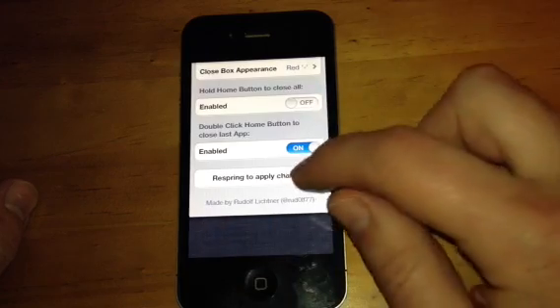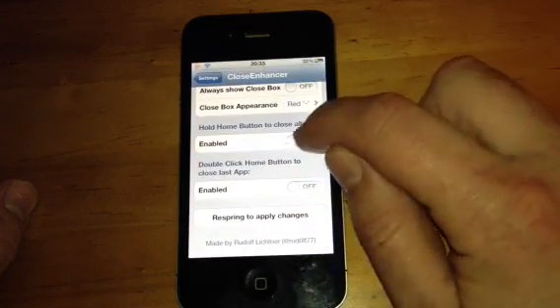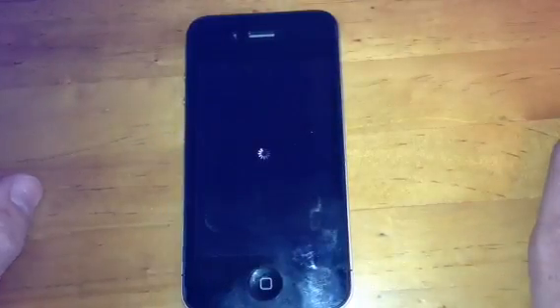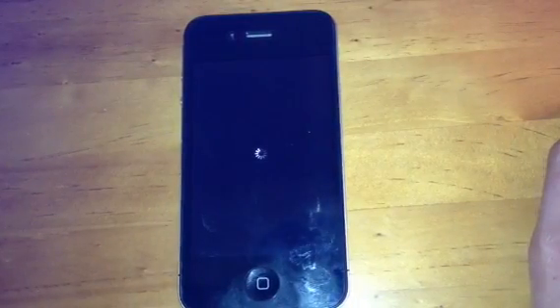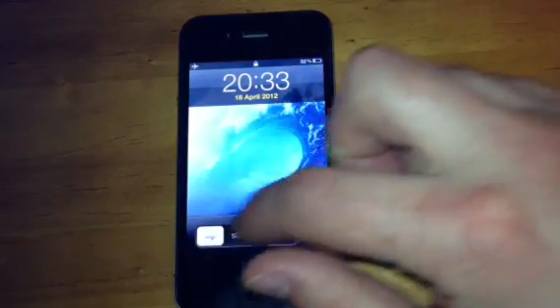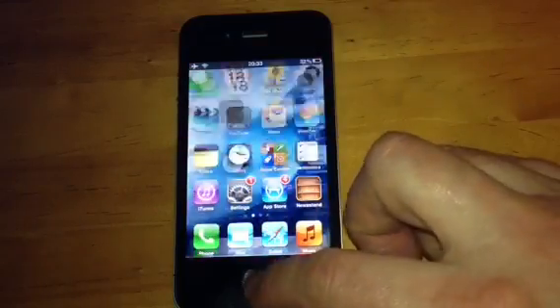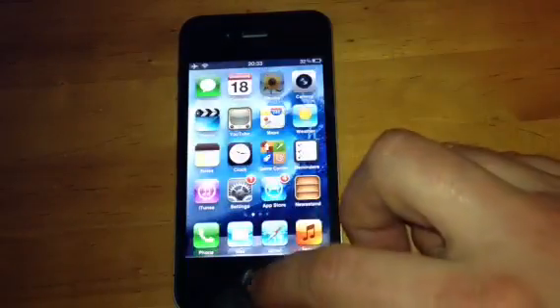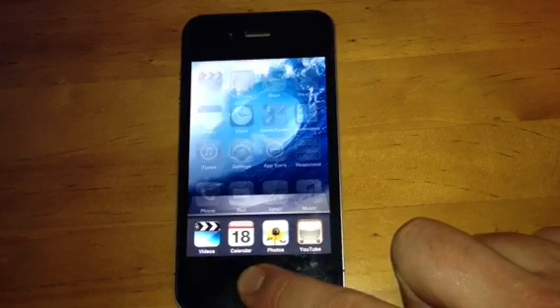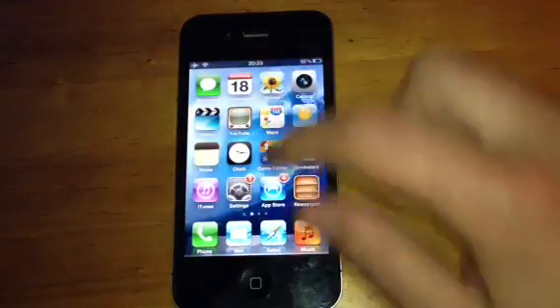See that? So what we'll do now, we'll click off that one and we'll do this one. Respring. Please don't forget to Respring, guys, because it will not work otherwise. Let's go in and open a couple of applications. There we go, and videos. Now I'll just hold the home button and it deletes them all, just like that. So it closes all applications really quickly.